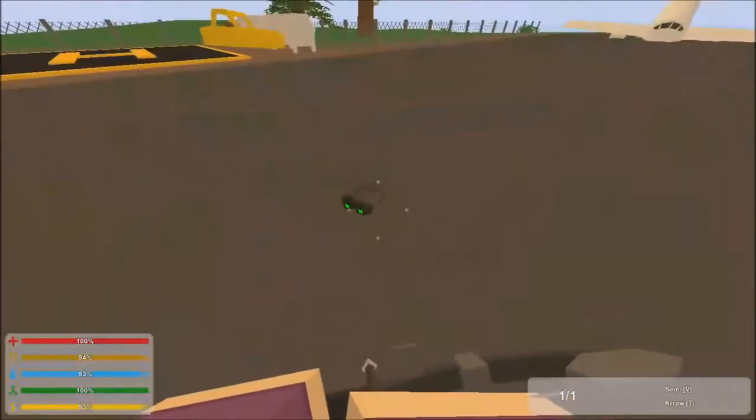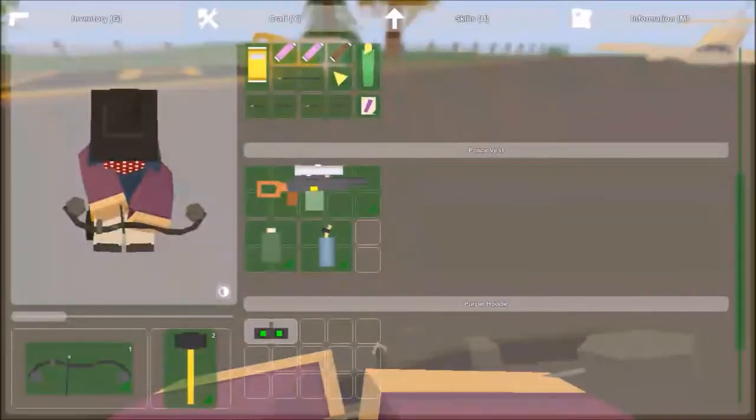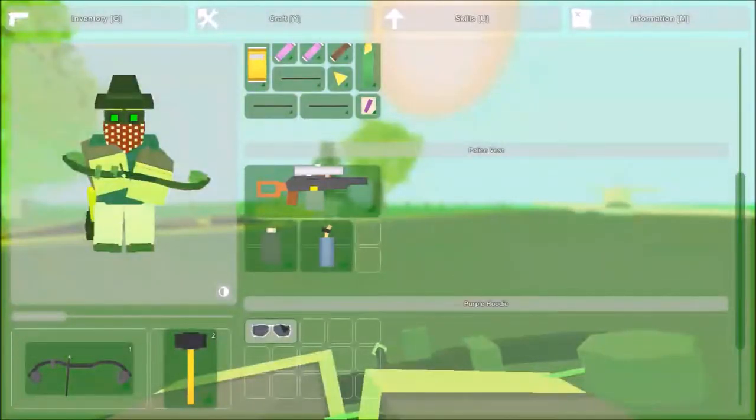Anything else? Whoa — night vision! Now this is something I've been waiting for. Just replace our aviators, drop these. Yes. Now it's all green, and you press N to turn them on and off.